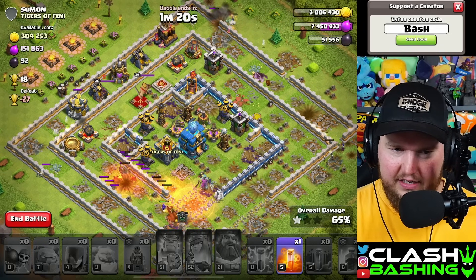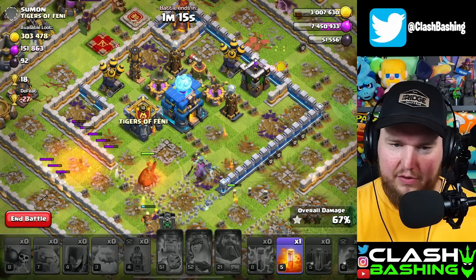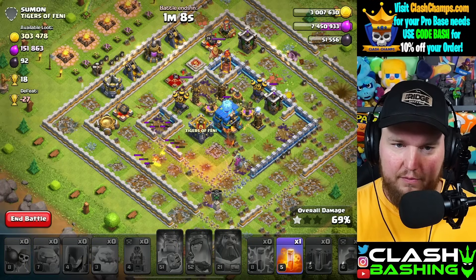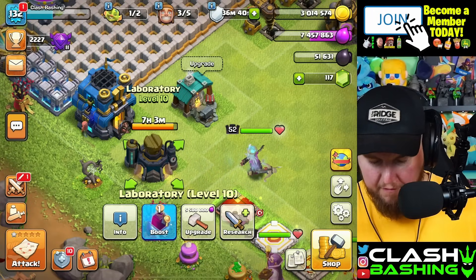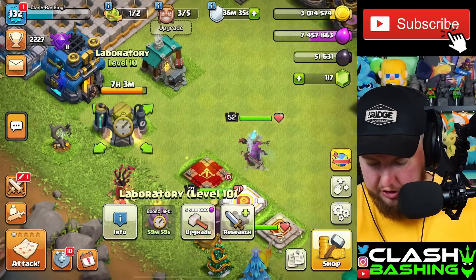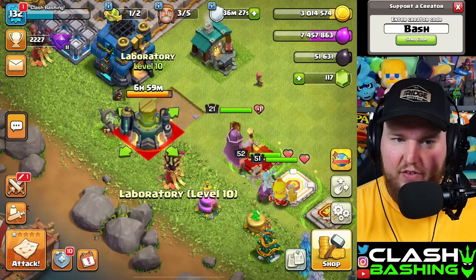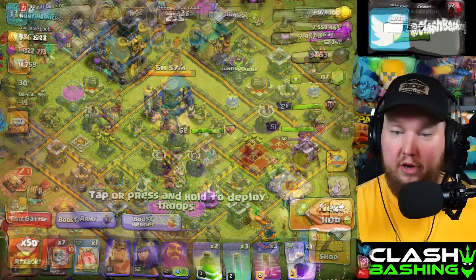We have a root rider so maybe we can get the town hall down — root rider plus druid. Never mind, the druid's gone, the root rider's not going to get through there. Let's hop back in. While we wait on this next army I want to pop off a research potion — I meant to do that at the beginning. By the end of the video these hogs should be done and we should be able to have something else going in the lab.